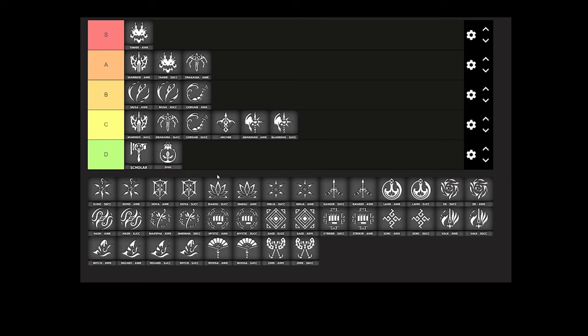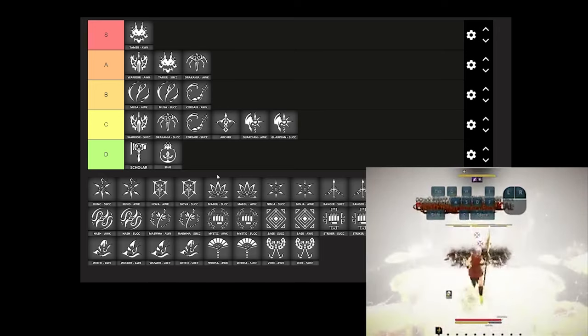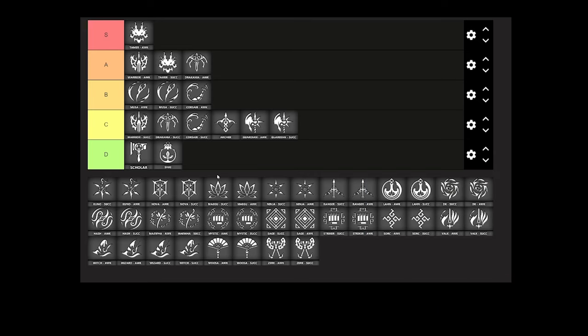We'll group Awakened and Succession Guardian into the same tier — you fight them exactly the same, the only real difference is that Awakened is slightly more difficult. They are quite slow and passively apply a slow motion debuff on you, so they are definitely annoying but still easy to fight most of the time. They are easily grabbed, or just outrange them and poke for CCs, and also try to outrange them and poke outside of their AoE range.